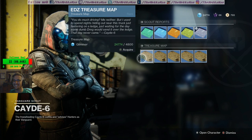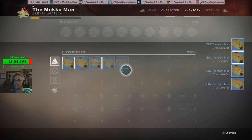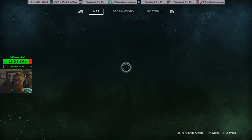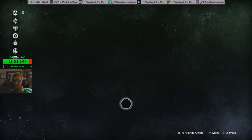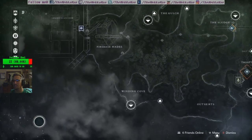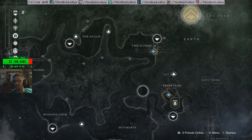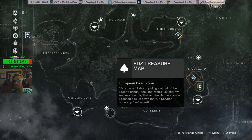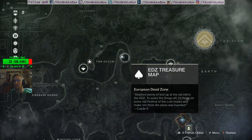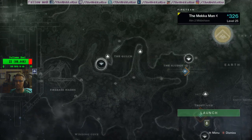This week it is on the EDZ. So what we go ahead and do is grab them all. I got 774 left. It starts to take a toll when you do it every week. Two are over by the gulch, one by the salt mines, one down south, and one over there. My thought is to start with the gulch, do one and two, and then go from the winding cove on around. That's my plan going forward.